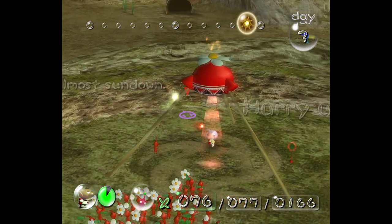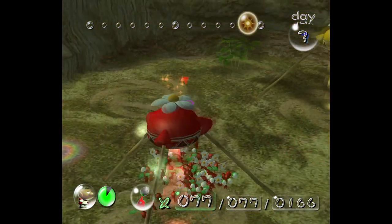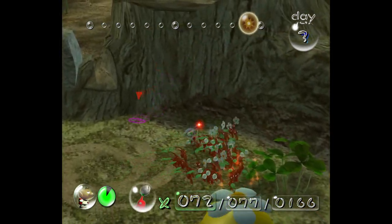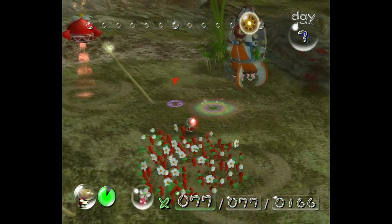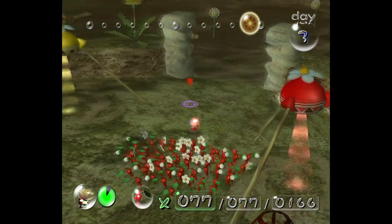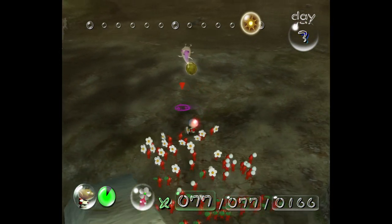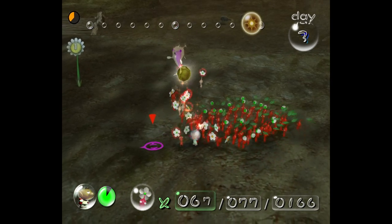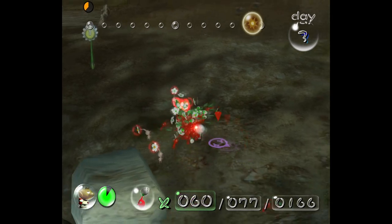The sun is setting a little bit — the day is winding down, it is almost sundown. But not to worry — we have all 77 Pikmin safely in our grasp. No nectar, unfortunately. Perhaps I should have fought that defenseless creature for its nectar — in fact, there may still be time. Come down, come down — we got it.